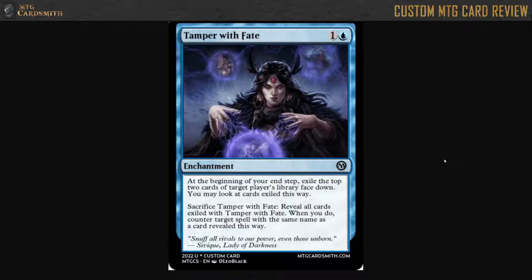Two mana enchantment in blue, at common. At the beginning of your end step, exile the top two cards of target player's library face down. You may look at cards exiled this way. Sacrifice Tamper with Fate: Reveal all cards exiled with Tamper with Fate. When you do, counter target spell with the same name as a card revealed this way.